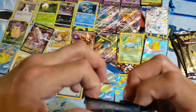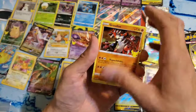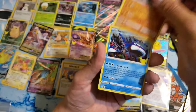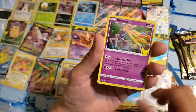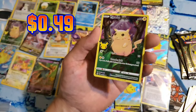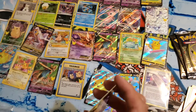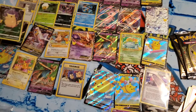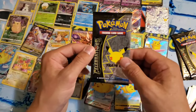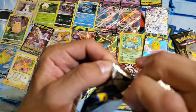My buddy did this the other day — he bought like six boxes of Celebrations, opened it with his family, and they got the Charizard. Lucky ducks. Groudon, Kyogre, Xerneas, and another Pikachu. This one looks a little better — it doesn't have the print lines. Three packs left. Is it in here? Is it going to happen? Or am I going to have to buy a bunch more of these boxes to make this happen?